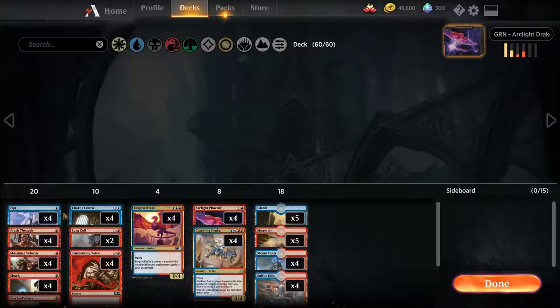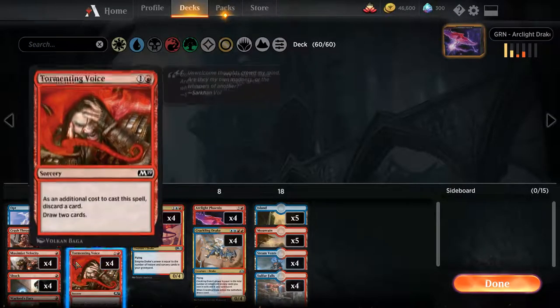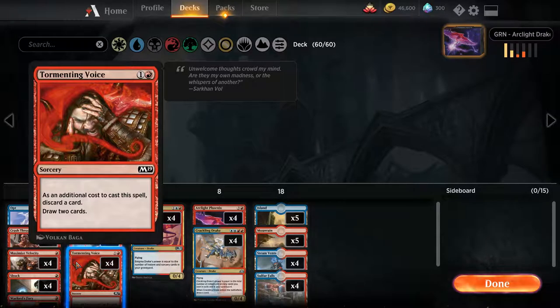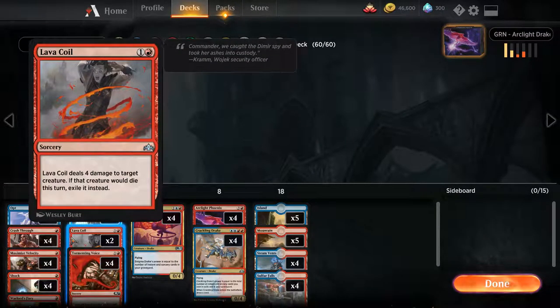In the two-drop slot, we've got playsets of Chart of Course and Tormenting Voice. These cards are critical for maintaining our hand while also placing Phoenix in the yard. There are also two Lava Coils — great for the mirror and most other matchups with creature-based threats. The four damage hits most early-to-mid game creatures in the format, and the exile effect represents a key way to eliminate some of the recurring threats.